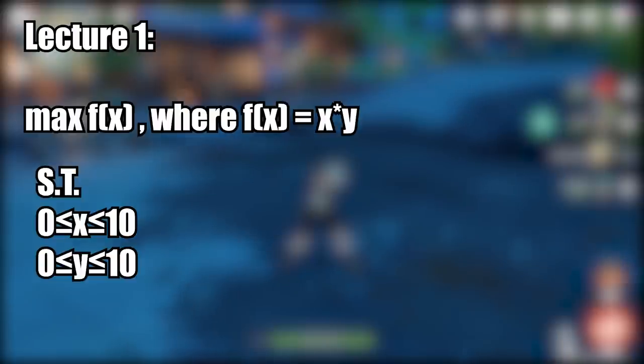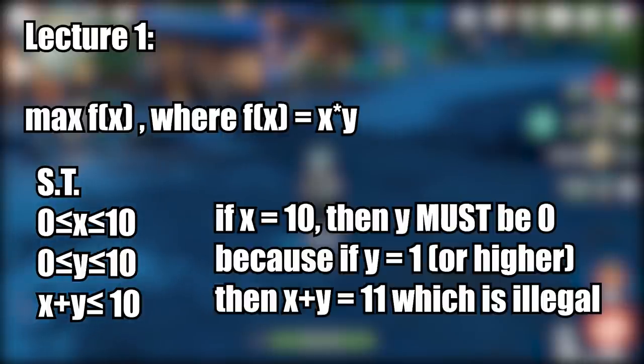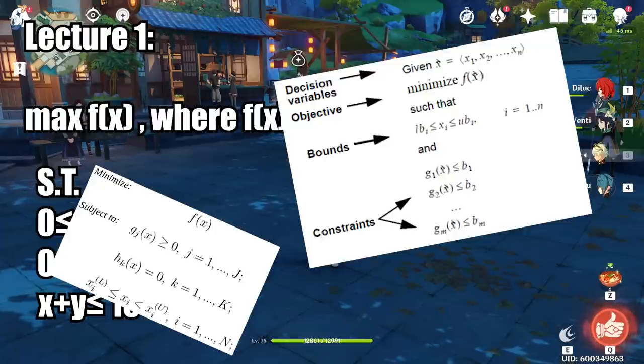You might say, okay, then I'll just make x and y equal to 10 — that's the biggest number I can achieve. While that seems true, we have an additional constraint: x plus y must be less than or equal to 10. This limits our options. For example, if we choose x to be 10, then y can only be 0, because choosing y equal to 1 or higher results in 11 or bigger, which fails the constraint. This is the basis of an optimization problem.